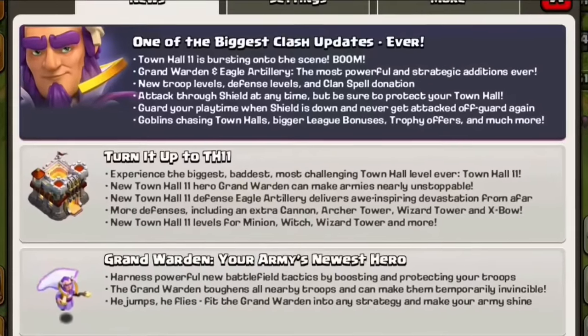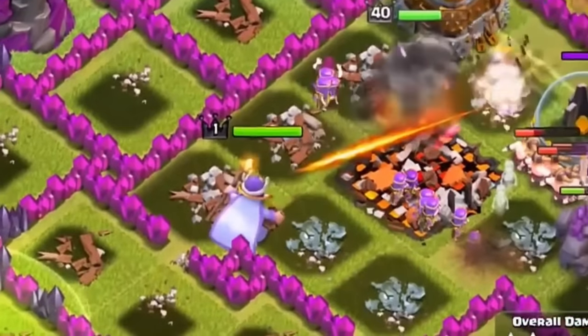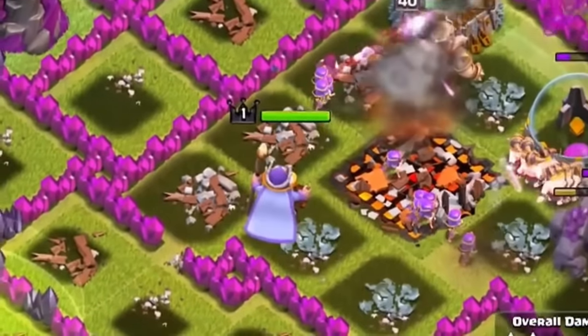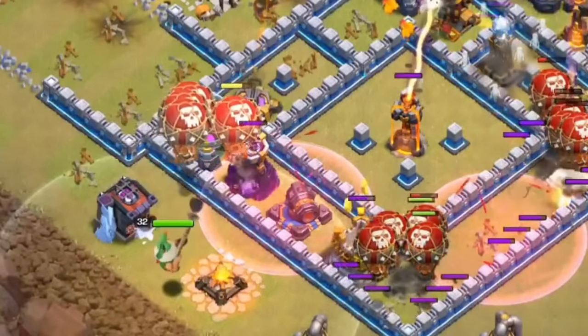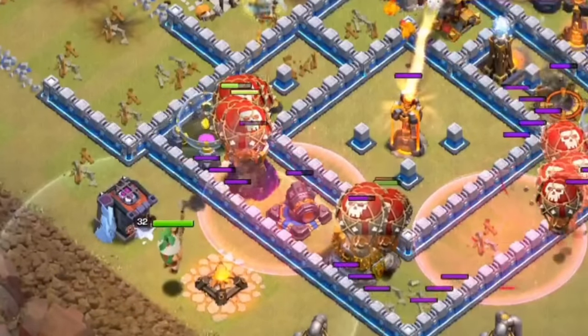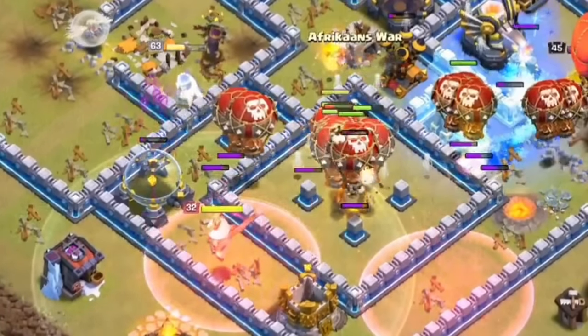In December of 2015, Supercell added town hall 11, which meant the Grand Warden was in the game, and this meant there were even heroes that could skip the walls as well. This really just made them even worse and less important, especially because of how much the Grand Warden helped air attacks with his aura and special ability.